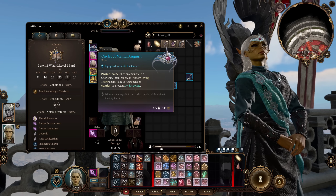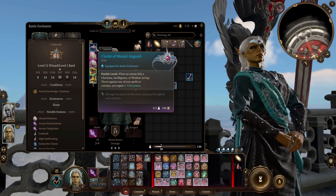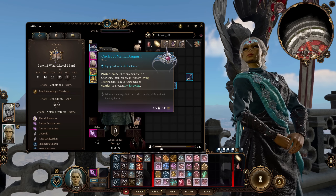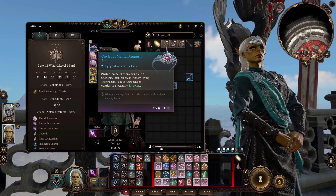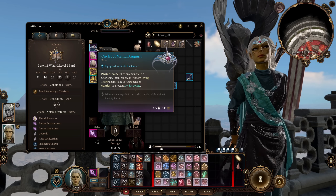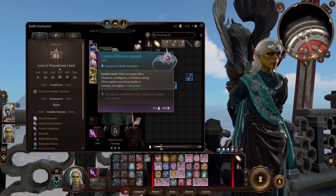You gain Psychic Leech — when an enemy fails a Charisma, Intelligence, or Wisdom saving throw against one of your spells or cantrips, you regain 1d4 hit points. So combine this with the Staff of Woe, and that's 2d4 hit points to recover every time you get off one of your enchantment spells. I quite like this little buff — it's nice that you can have this bit of self-sufficient healing as you do what you're already going to be doing. But you can swap this for anything else if you don't think you really need it.